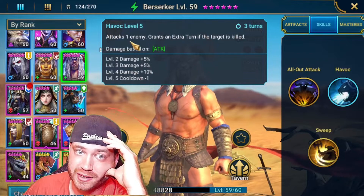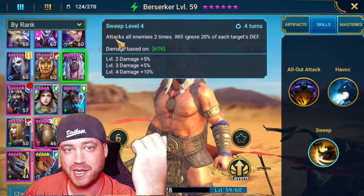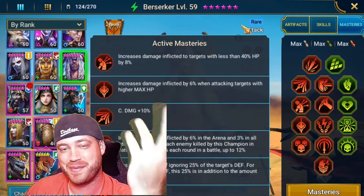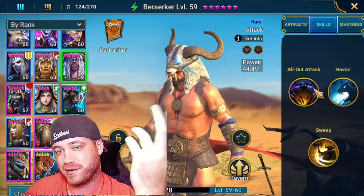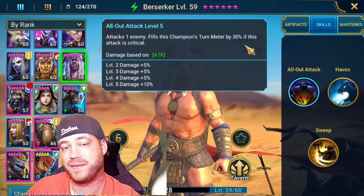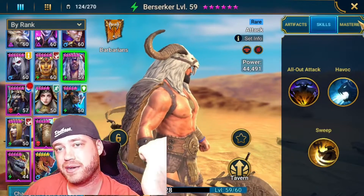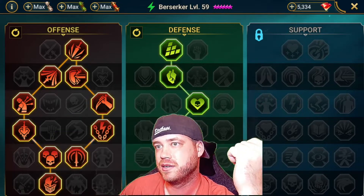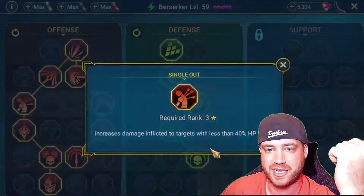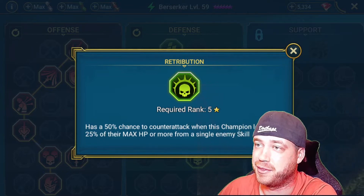Reducing the cooldowns of his A3, which attacks all enemies twice and ignores 20% of each target's defense. I have him in Savage and Helm Smasher sets, so basically you can ignore up to like 75-80% of the target's defense, which makes him hit really hard since I don't have any defense down in this comp. This also fills the champion's turn meter by 30% if the attack is critical — and most of the time you're going to have a 100% crit rate. He's a farmable champion you can get in the campaign. The masteries go all the way down to Helm Smasher. There's also a 50% chance to counter-attack when he loses HP, and it increases his turn meter by 30%, so that's a pretty cool combo.